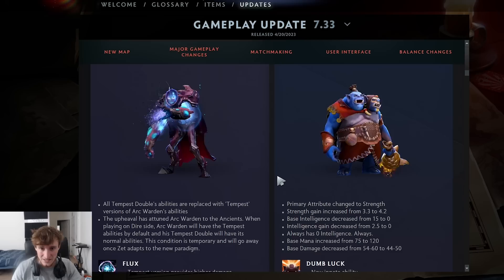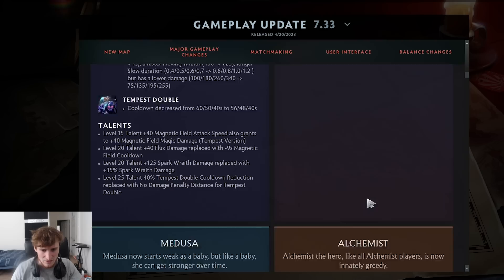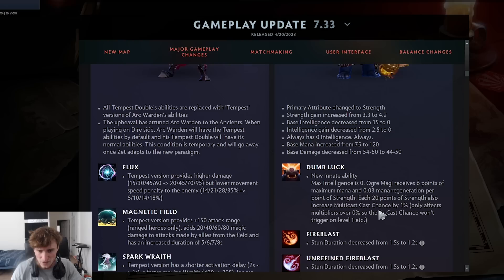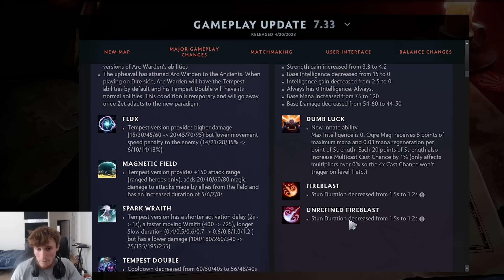Ogre Magi is too dumb to be an intelligence hero, so he isn't anymore — primary attribute changed to strength. He got way more strength gain and always has zero intelligence. His base mana was increased from 75 to 120 and base damage dropped by about 10. His new innate ability, Dumb Lock, means he gets 6 maximum mana and 0.03 mana regen per point of strength. Every 20 points of strength also increases multicast chance by 1%. So you just become really tanky by stacking strength, and stacking strength gives you a mana pool — probably a massive buff.